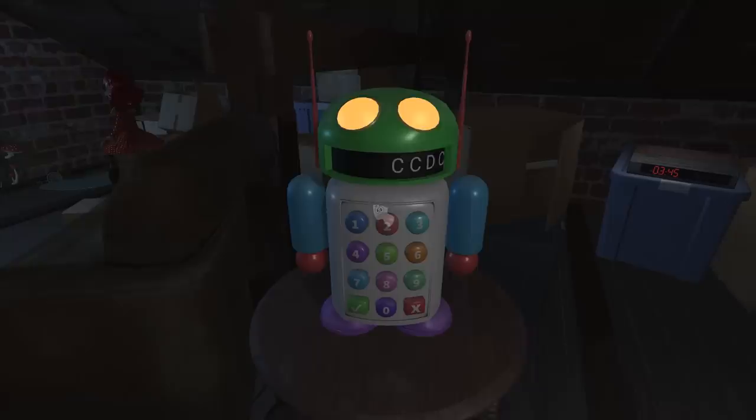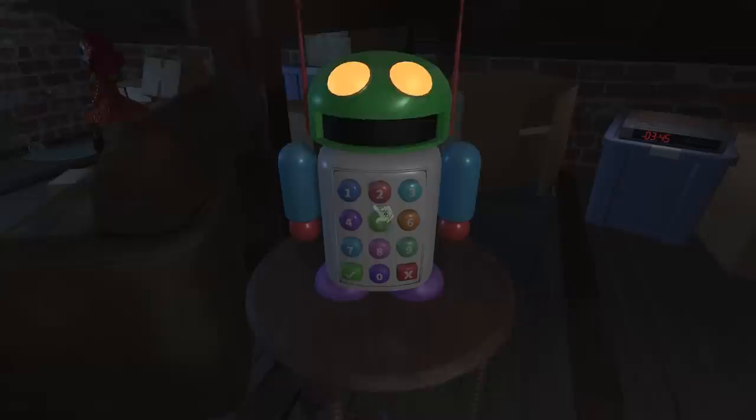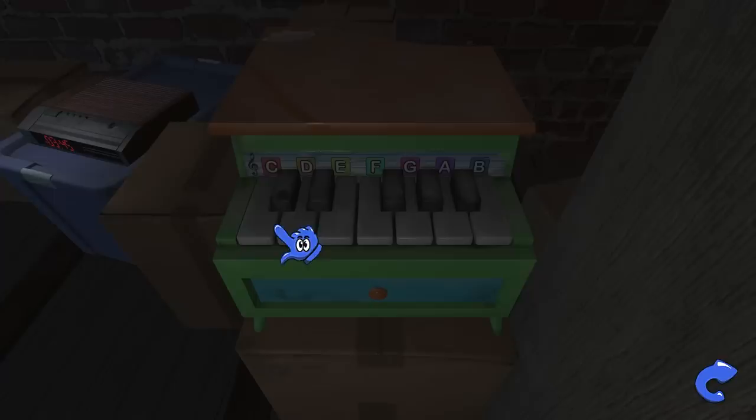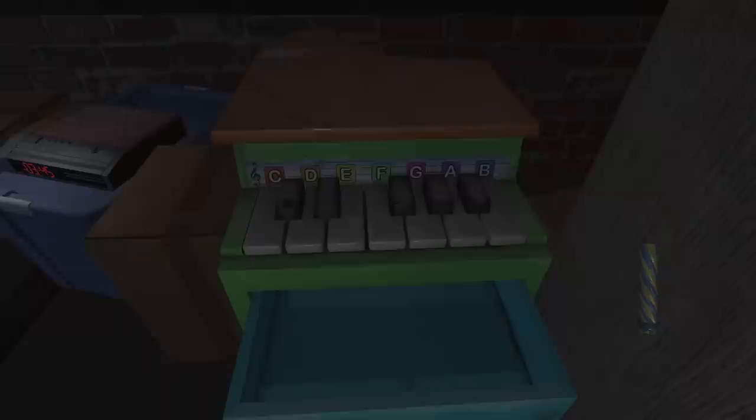Eight, three, five, one, six, one. Let's go! Oh, it's a birthday song! I think I'm going to have to play that again because I didn't remember that. So we take this over to the piano and we have to play Happy Birthday on the piano. It's C, C, D, C, F, E. We got the final candle! And it's playing a little melody for us.